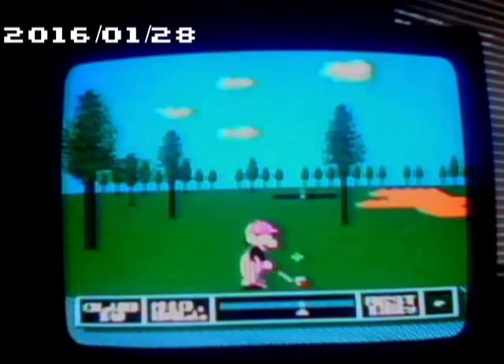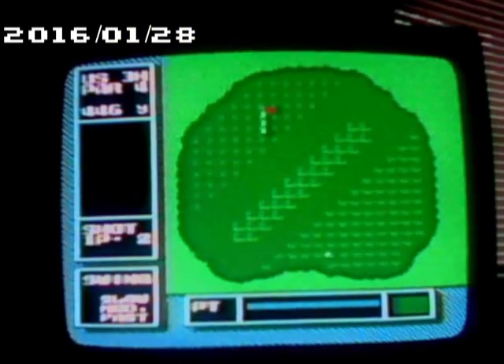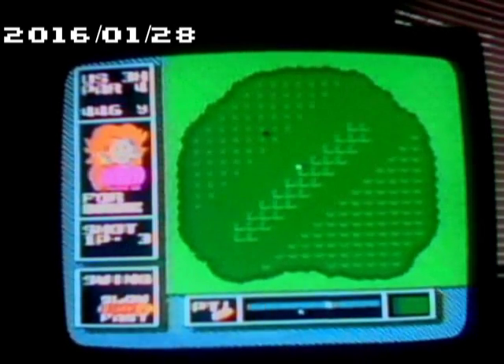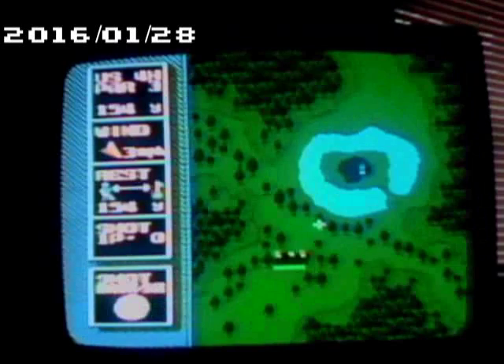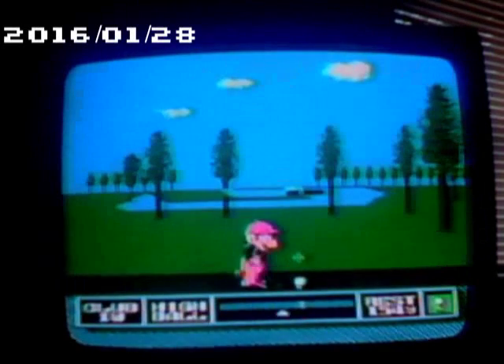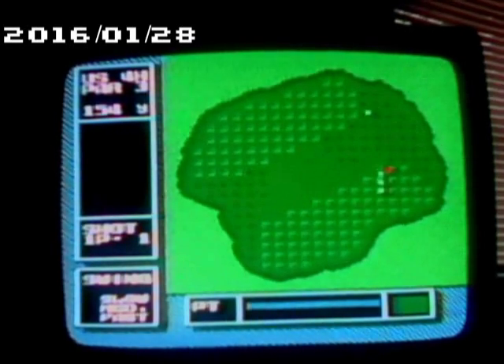Let's get on the green. Think that'll make it? Now we just gotta get to the hole. The zoom in will help a little. Four pole now, 154 yards.